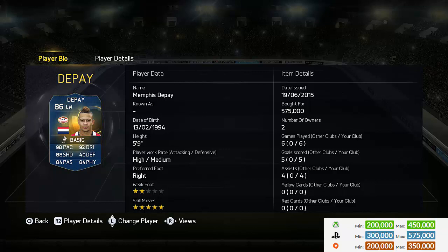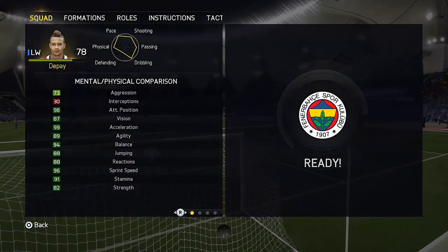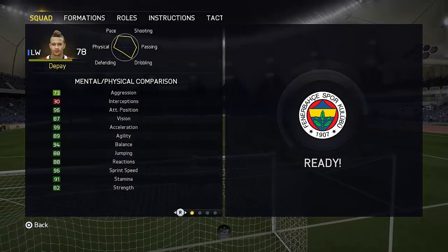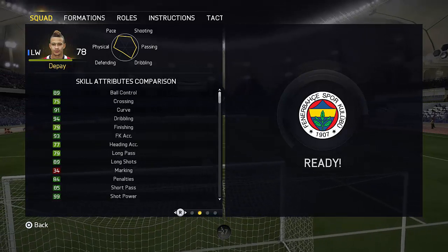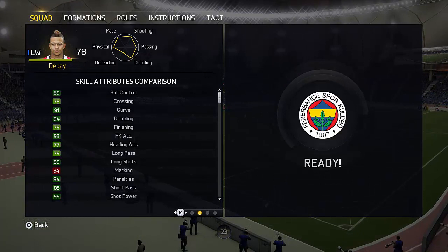In six games, Depay scored five times and got four assists. As you can see in the bottom corner, he's pretty cheap for what he is — very cheap — and as you can probably imagine, he insta-sells like crazy. He was a nightmare to get hold of. Looking at his card: 98 pace, 92 dribbling, 88 shooting, and five-star skills — very very impressive. Just look at those physical attributes: 82 strength, 94 balance, 99 acceleration, and 96 sprint speed.